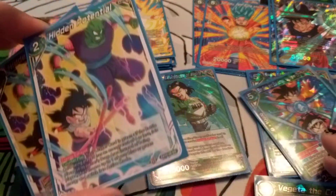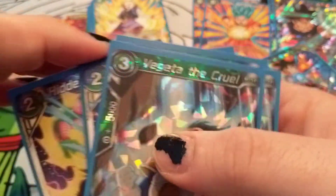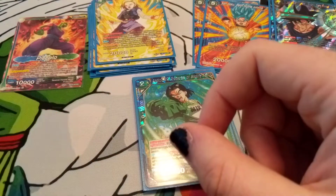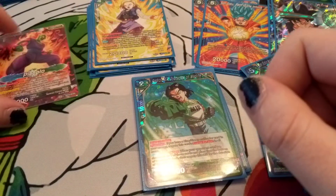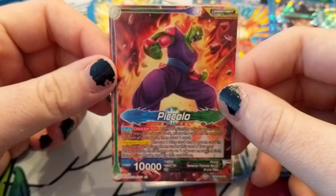All around just kind of an interesting deck. I've had quite a bit of success with it, mainly just because people weren't expecting where I was going with the Piccolo leader. I hope this does well — obviously the new set's out today so we'll be seeing how it plays against the new meta: that new Cooler deck, Universe 7, Universe 11, all that new fun stuff.